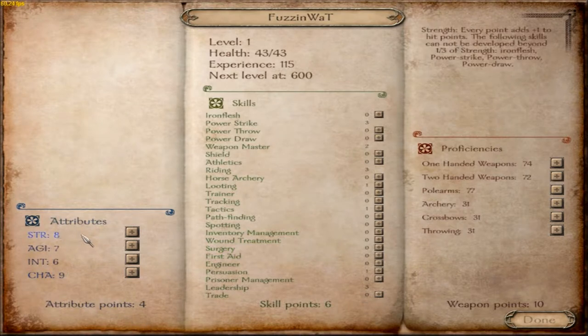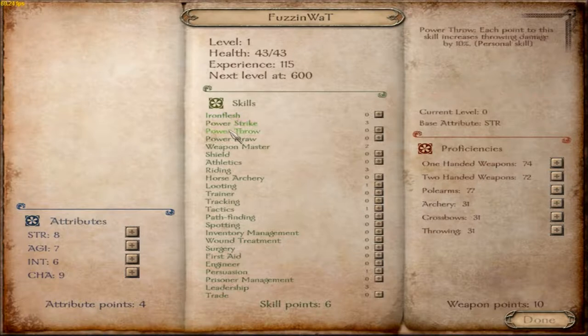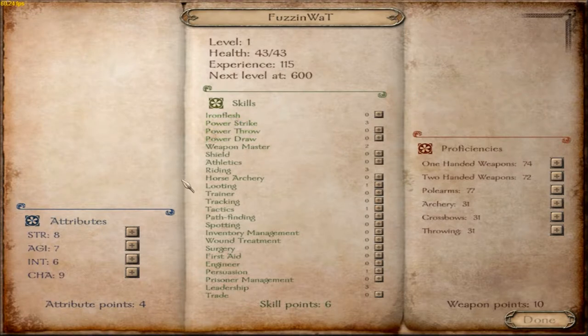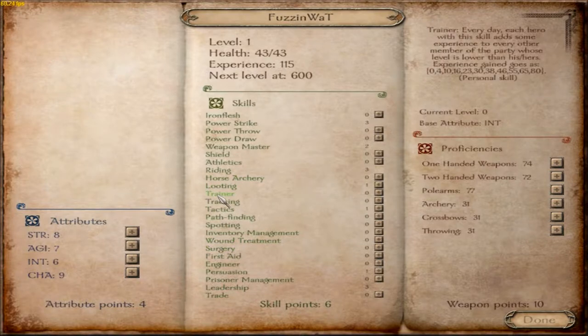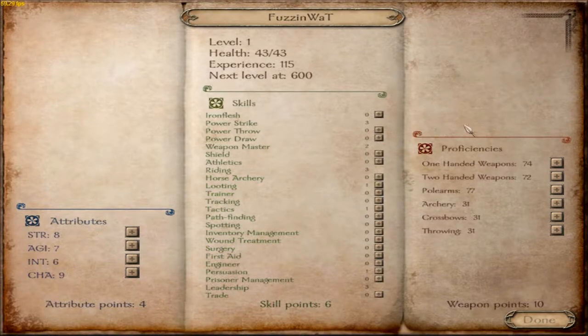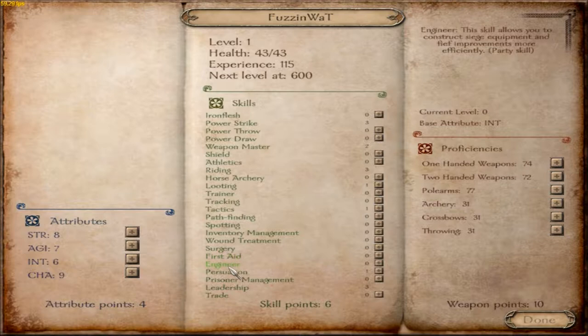So if you put all your points into strength, you can get Iron Flesh, Power Strike, Power Throw, Power Draw — those top four skills are affected by strength. You can see which attribute affects which skill. For example, training, spotting, first aid — those are all based on intelligence. If you build an intelligent character early on, you get a lot of skills.